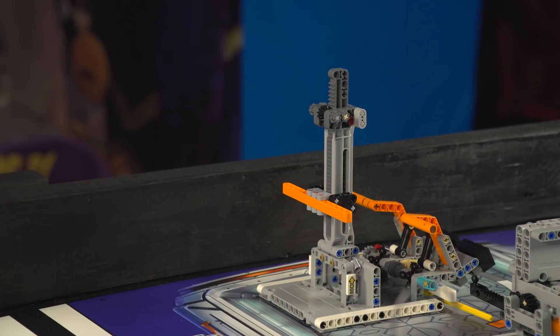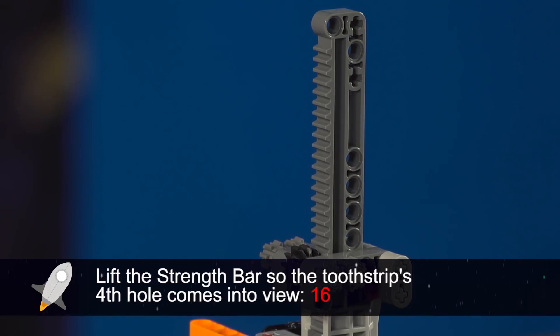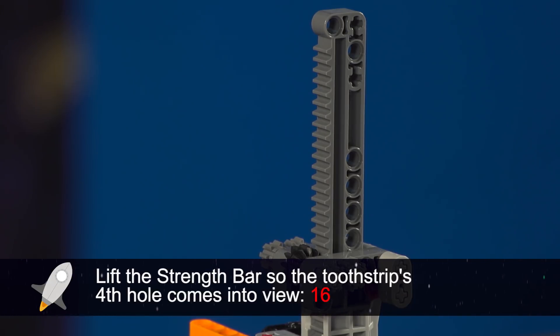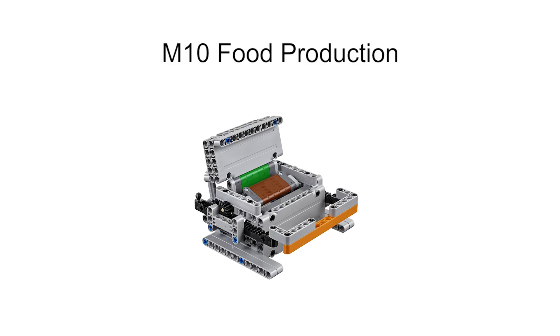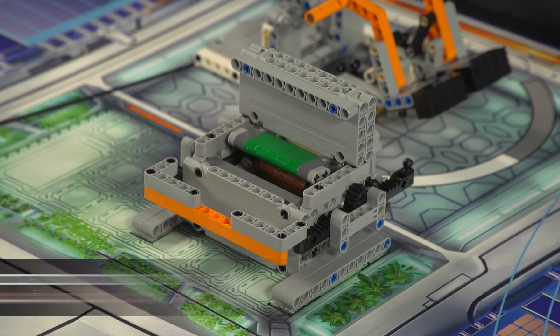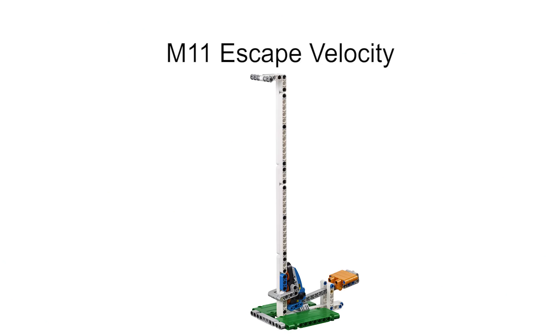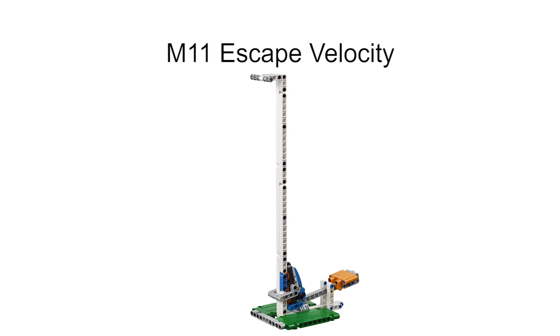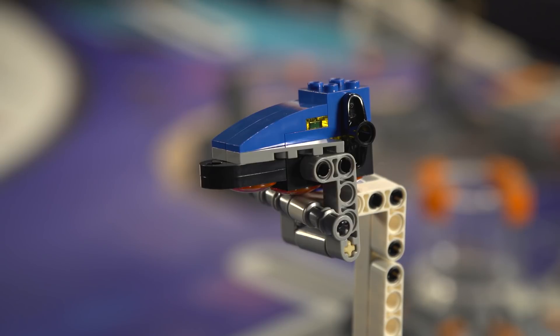The robot needs to lift the strength bar to scoring height. Move the push bar the right distance at the right speed to get into the green scoring range. The robot needs to impact the strike pad hard enough to keep the spacecraft from dropping back down.